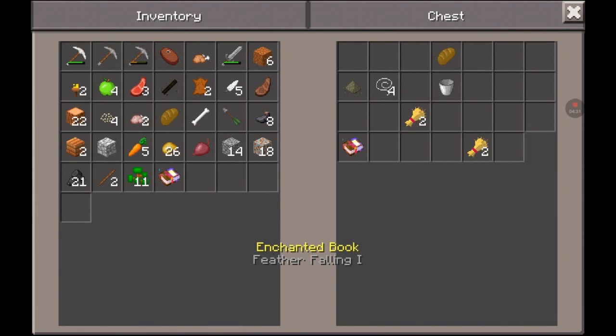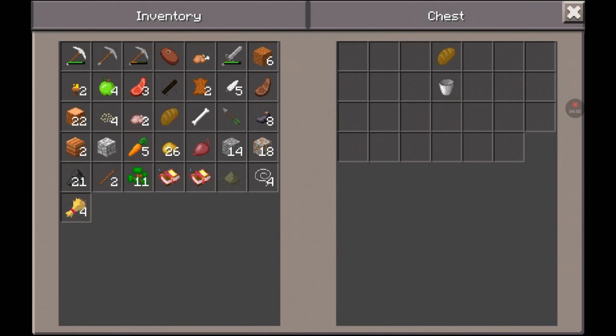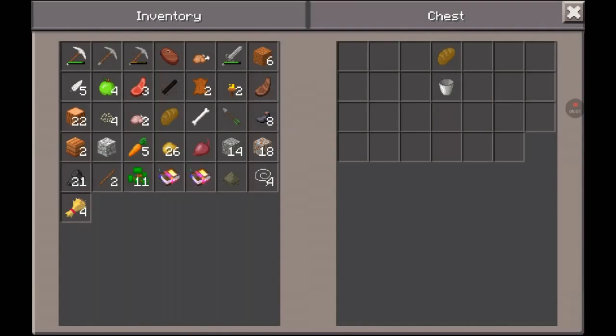Okay, we have an enchantment book - the enchantment of Feather Falling 1. We have Feather Falling 1 again. We have some gunpowder, some string which I can actually use to make a fishing rod, which is pretty cool. And some wheat. We also have some buckets, but I don't think I have enough space on me yet. What can I use right now, and what don't I need? I don't really think I need the Feather Falling right now, I'll just put those away. And I don't think I really need all this dirt, so I'll go ahead and put that away as well. I'm going to go ahead and take the bread and the bucket.